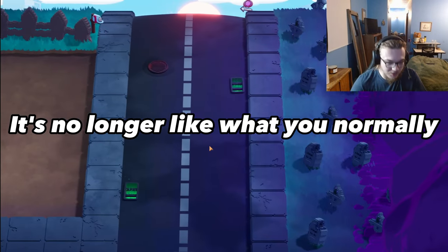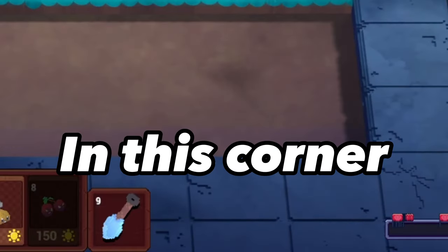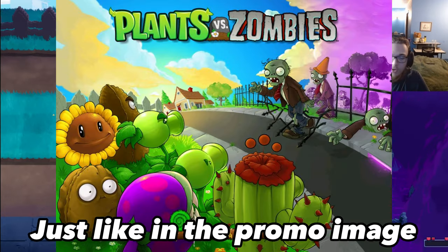It's no longer what you'd normally expect. Instead, it's a 20-minute-long mission with 69 different waves — as you can see down here in the corner, there's a wave counter. It's quite long and scary. Another cool thing is the zombies spawn over here in the graveyard, just like in the promotional image.